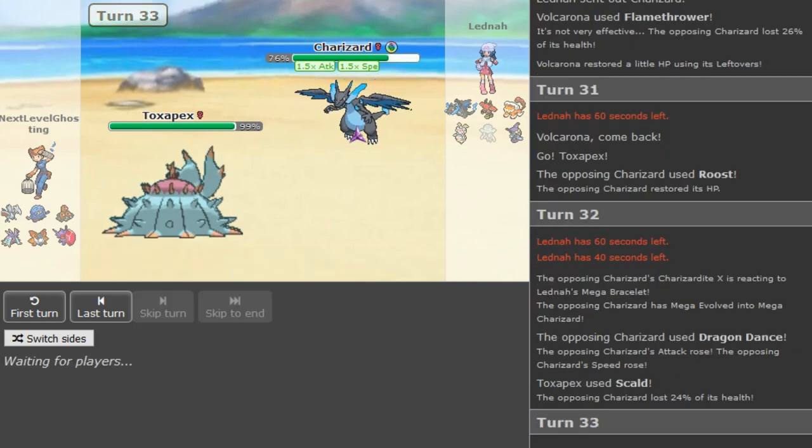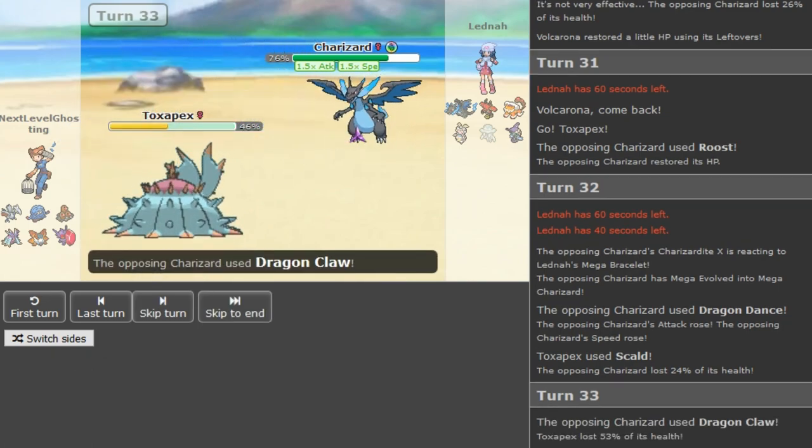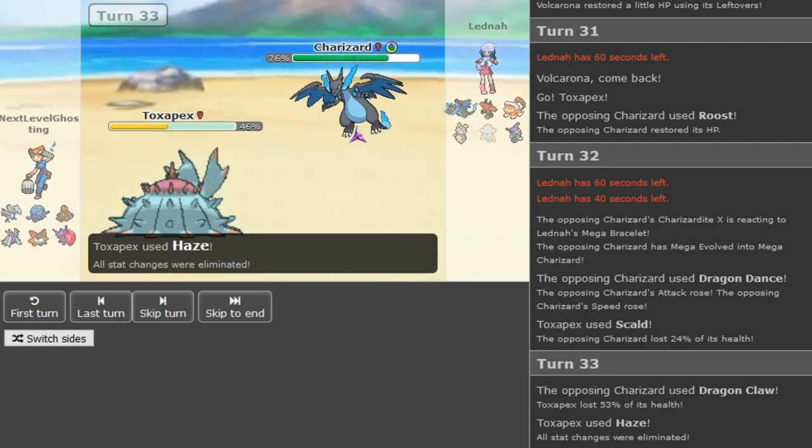From 76% that should be able to pick off the Zard, so I don't see how he can win. He doesn't even have Outrage so the Haze is going to come out here, and then Recover slash hard Dactrio — I could even see an unnecessary aggressive play.